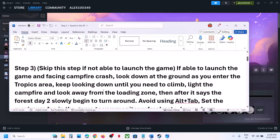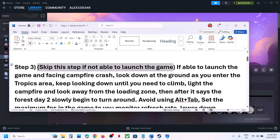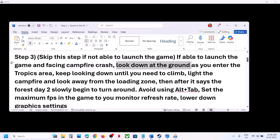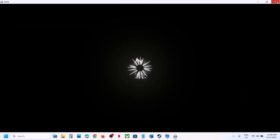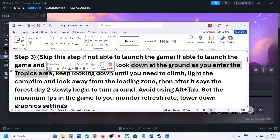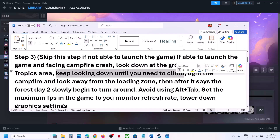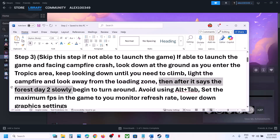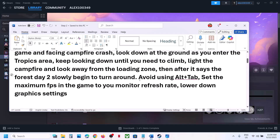Still not working? You can skip this step if you're not able to launch the game at all. If you are able to launch the game, and especially if you're facing a campfire crash, first look down at the ground as you enter the tropics area. Keep looking down until you need to climb, light the campfire, and look away from the loading zone. After it says 'forestry too slowly', you can begin to turn around. Also avoid using Alt+Tab, as many users face crashing when using it.